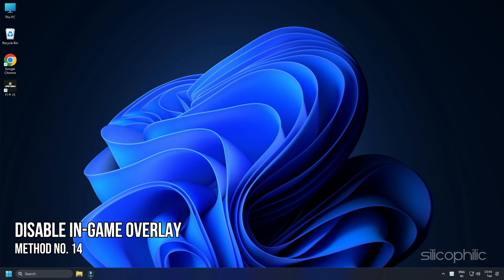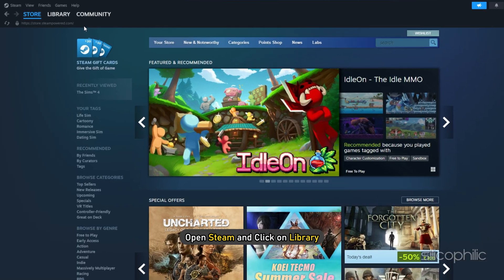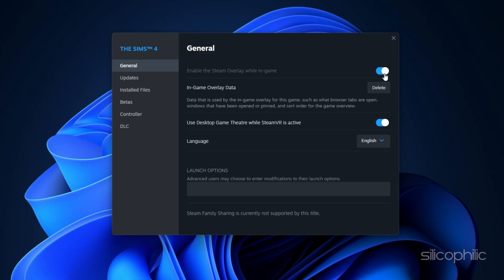Method 14: Another thing you can try is disabling all in-game overlays. Open Steam and click on Library. Right-click on F1 23 and select Properties. Uncheck the Steam in-game overlay option.